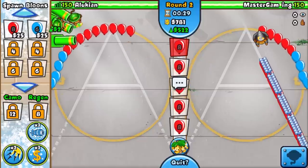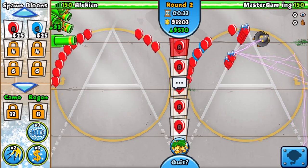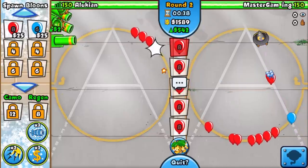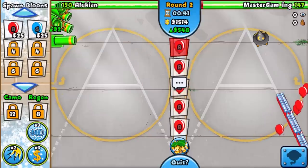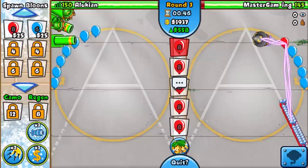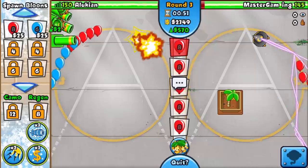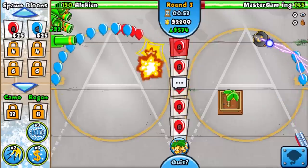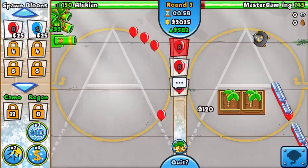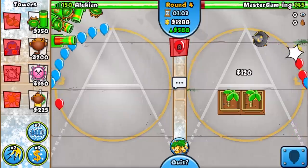The opponent has wizard. Hopefully they have farms — I'm hoping for farms so they can get money. If they have wizard only, they could destroy us because wizard can actually pop ZOMGs. I actually think we can't pop ZOMGs — they're literally going to be invincible to the mortar. BFBs, I'm pretty sure we can pop them if we have enough big ones.